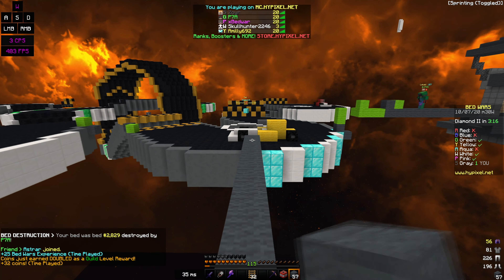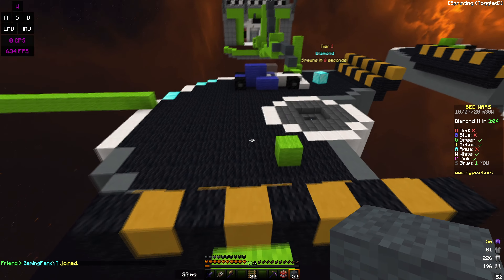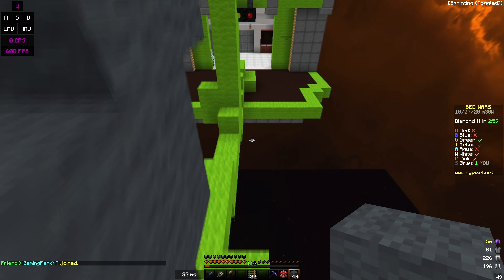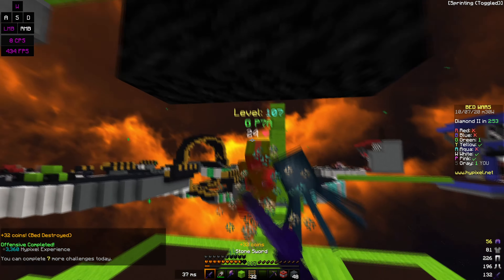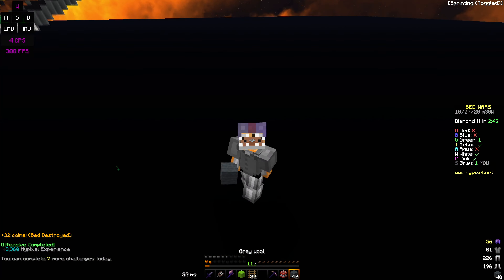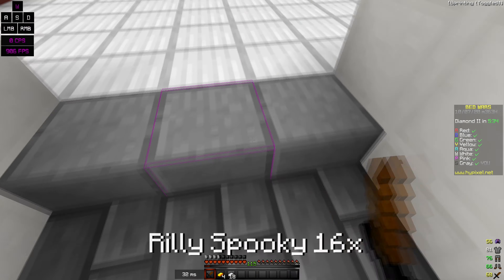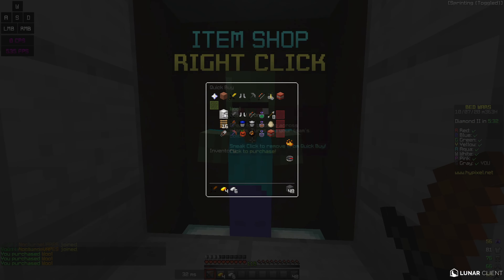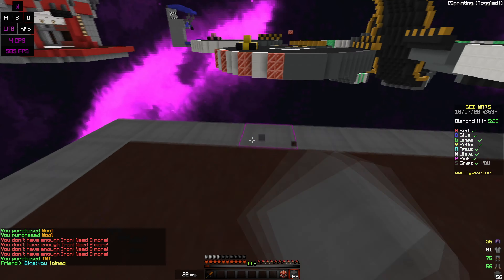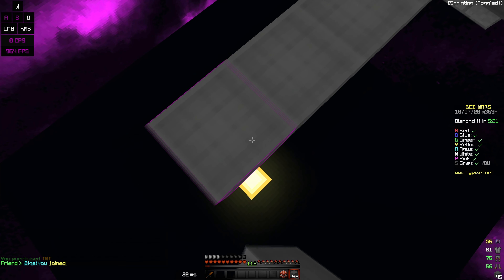My bed just got destroyed — come on, Green, why? I thought I got them with that. They're not catching up to me though — let's go! All right, we're back on the map Speedway using Really Spooky 16x. This pack is pretty nice but it's really default-looking, similar to every other default texture pack.